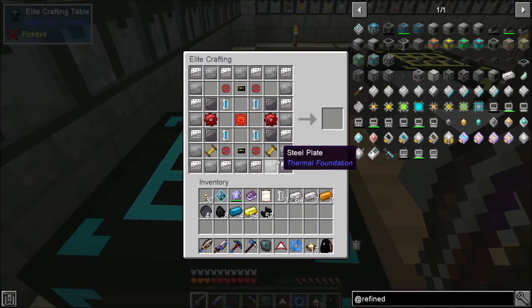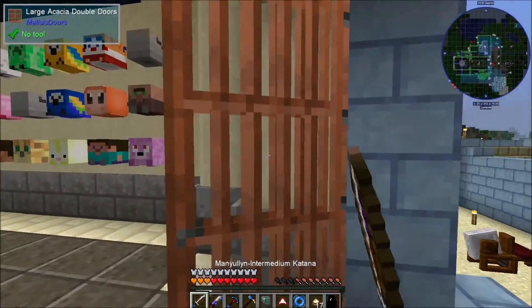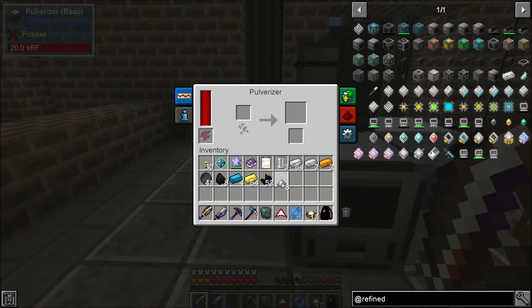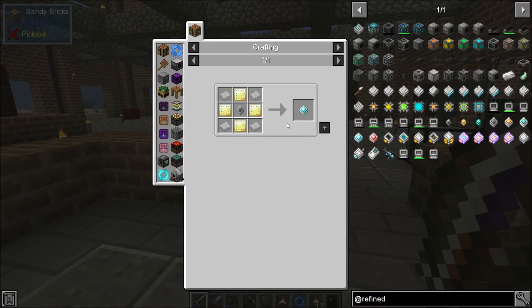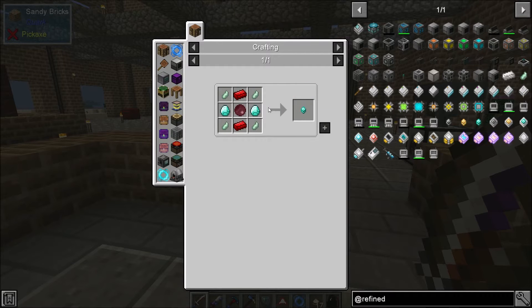The refined storage cores are more involved in this pack — I think we looked at them last episode. The construction cores: yeah, we're going to need a bunch of lumium. I have a feeling that making lumium in bulk is going to be something we need to do. We need two of these construction cores and then the other variants, so we'll start with these regardless.